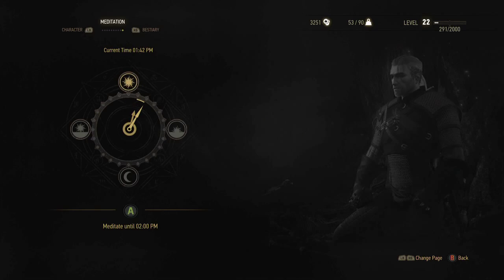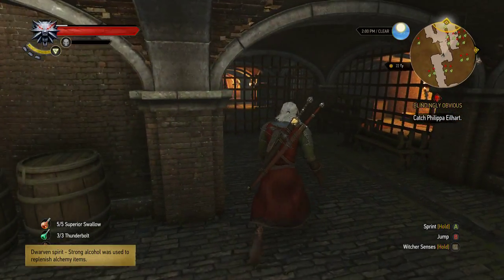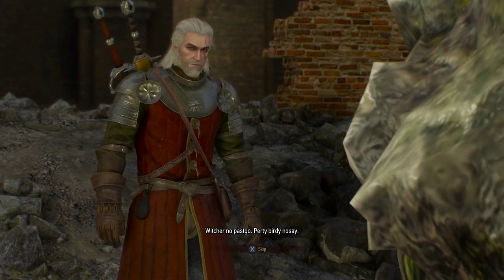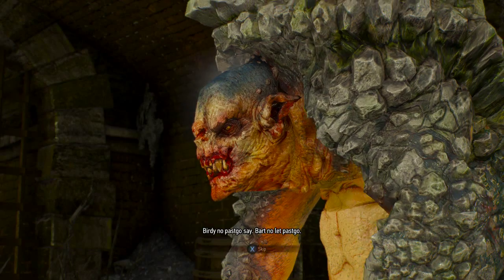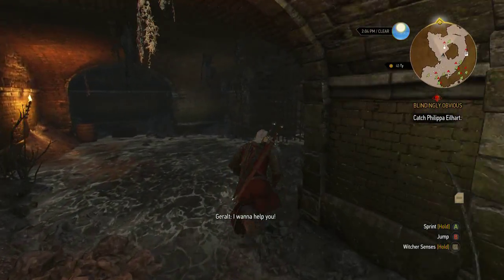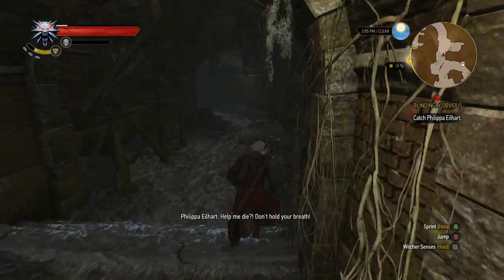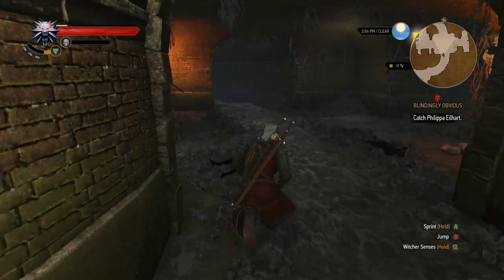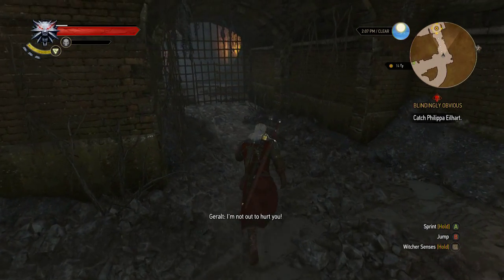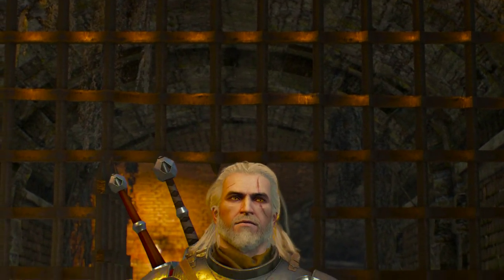Let me go ahead and meditate, make sure I keep these potions up. Alright, this fire elemental should get interesting. We already saw this dialogue. Come here Philippa, I want to help you. This is gonna be a tough one. I don't know if I can mind control a sorceress now that I think about it - it doesn't make much sense. It makes zero logical sense that I can mind control a sorceress.